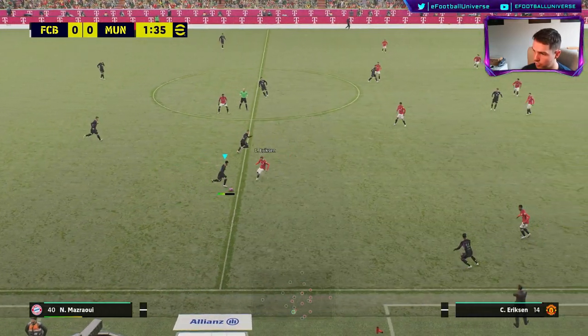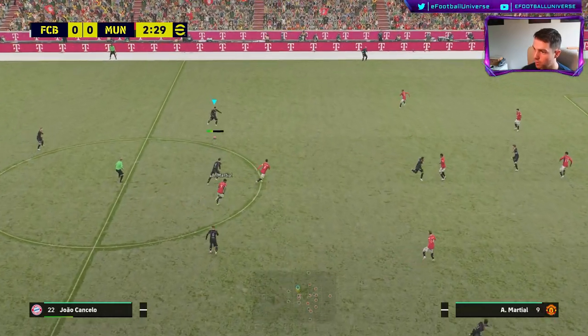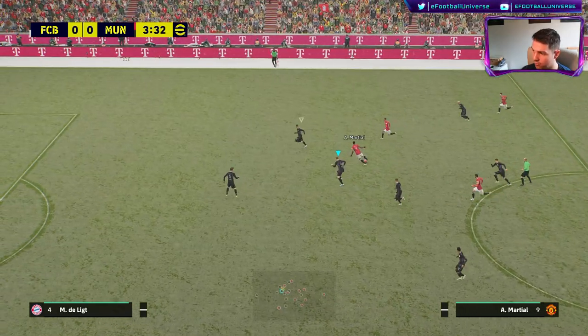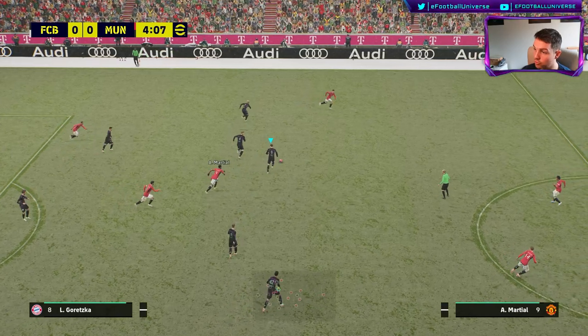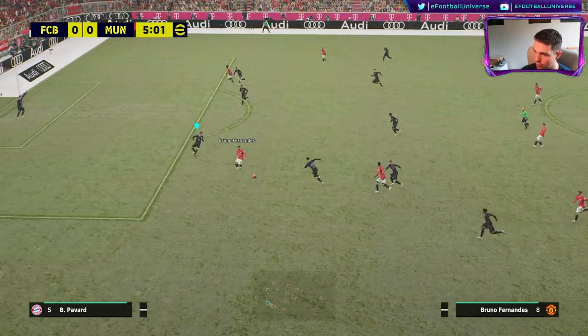We're just playing with the default team, the default setup — everything is default for Bayern here, just throwing the ball around. But it definitely feels more realistic and more smooth, while still having a couple of things I need fixed. The burst of the player's speed is definitely better. Those are my first impressions in the snow — let me know what you think; they finally added snow.